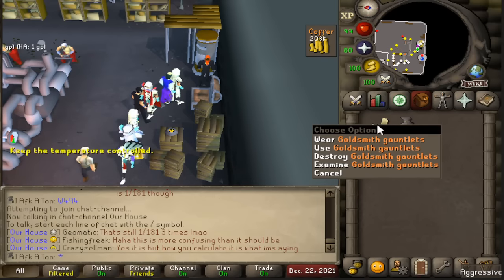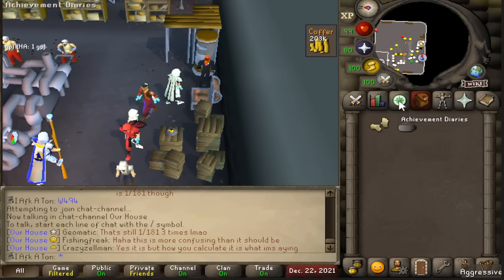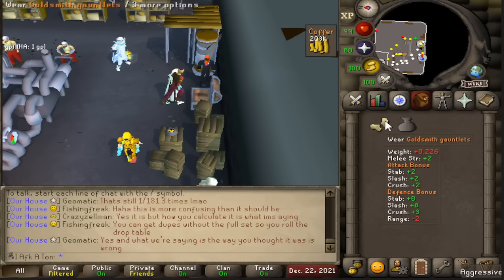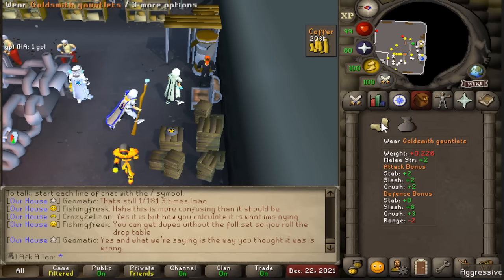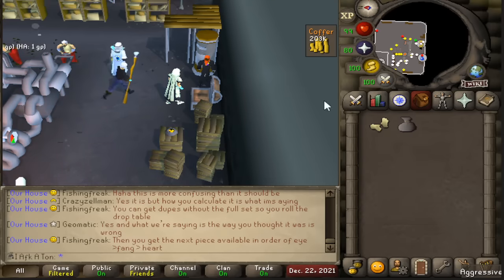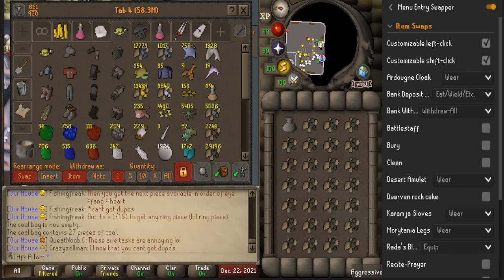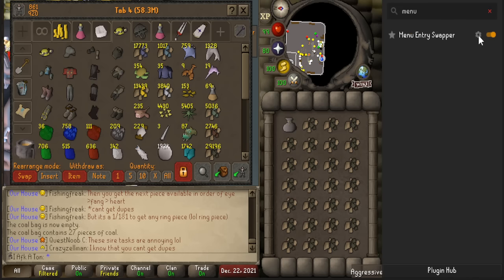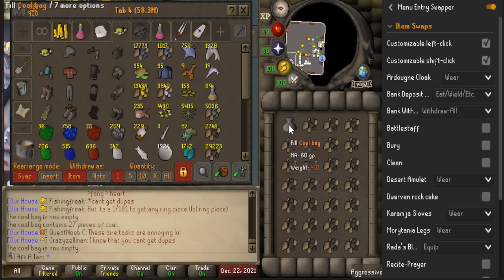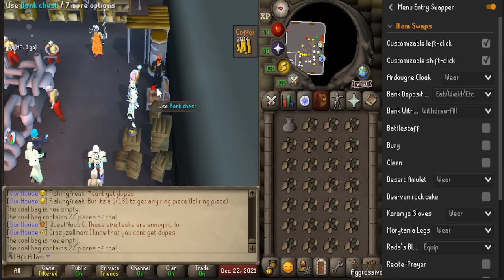For the inventory I have a coal bag. If you're going to smith gold here you're going to need the Goldsmith Gauntlets, which require the Family Crest quest. You can still smith gold without them, however your XP per hour will be much, much less and you're paying an absurd amount of money — so make sure to get that done. If you're on RuneLite, I'd recommend going to the Menu Entry Swapper plugin, click the tool icon, go down to bank deposit and switch it to 'eat, wield, etc.' — this lets you shift-click your coal bag to empty and fill it from within the bank rather than leaving, saving a bit of time, especially at the Blast Furnace where you're banking endlessly.